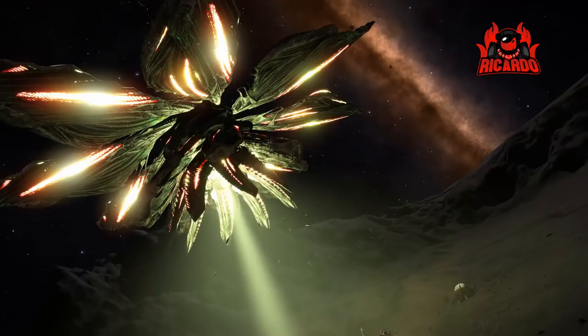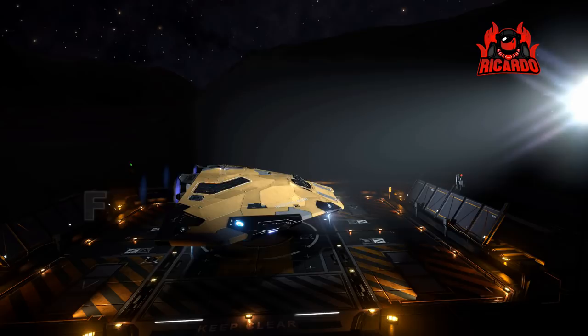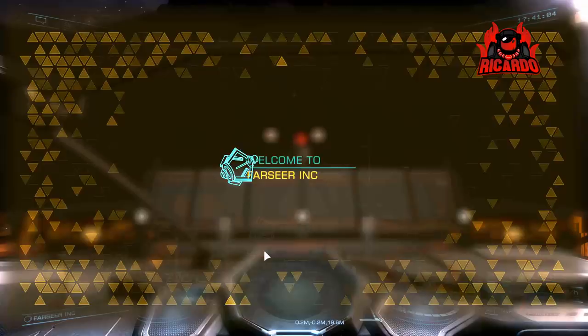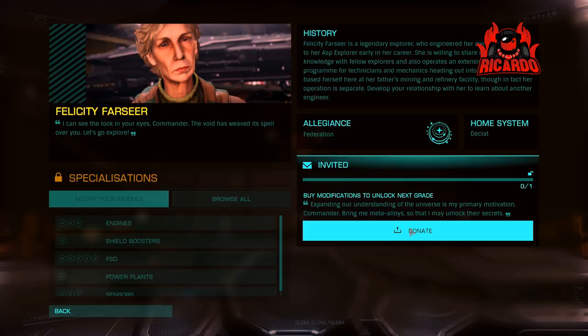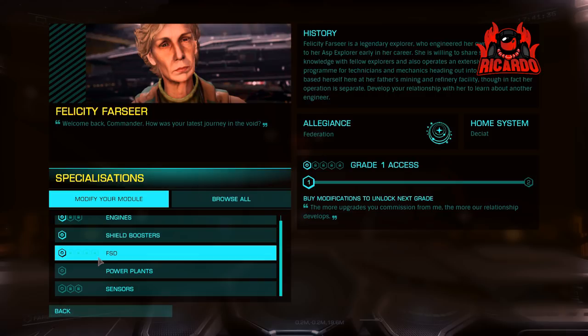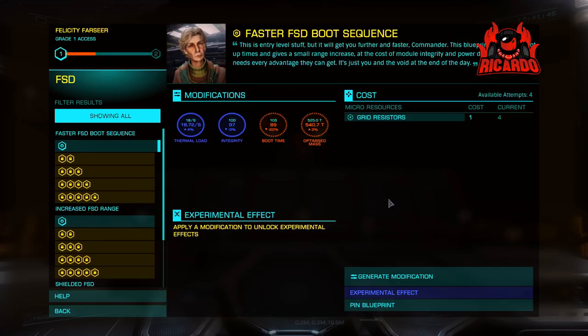Once you've collected all that material, make your way over to the Decayt System and Farseer Inc. — the home of Felicity Farseer. Once you're docked, dump that cartographic data and gain a little bit of reputation. You can repair and refuel, but don't expect a wide range of stock in the outfitting section — with engineers it's all about what they can specialise and modify for you. Donate that ton of meta-alloys to get grade 1 access, and following the blueprints from what you've mined, you can reach at least a grade 3 FSD on jump range with very little hassle.